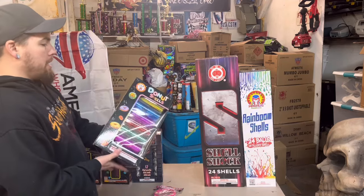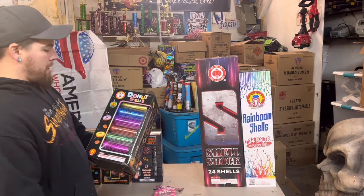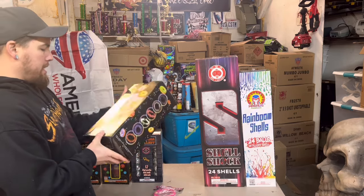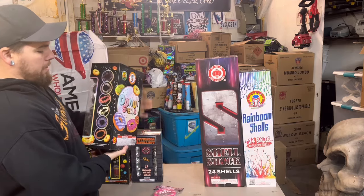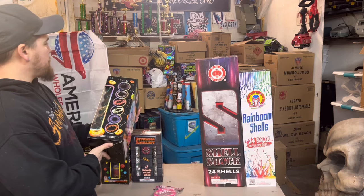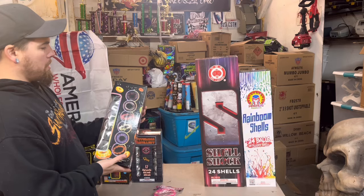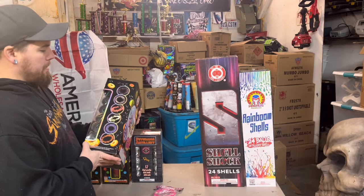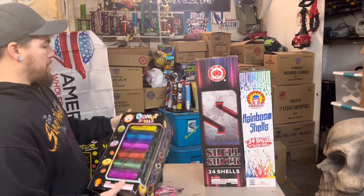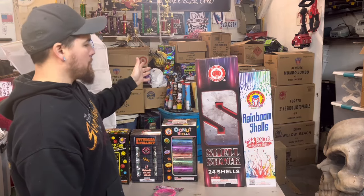Next up we got Winda Donut Shells. Loved these shells last year, had to pick up another box — love the ring effect, you just can't go wrong with donut shells. I do have a Spooky Staircase by Display Fireworks too, which is pretty much Window's Sprinkled Donut rewrapped as a cake. Same effect but I love the shells. I have some left from last year but you can't go wrong getting more.